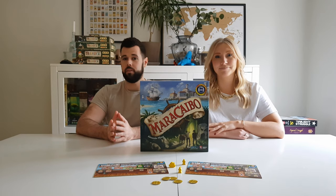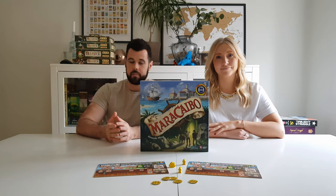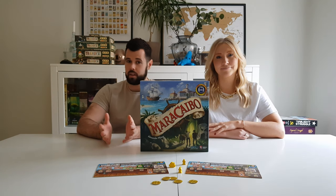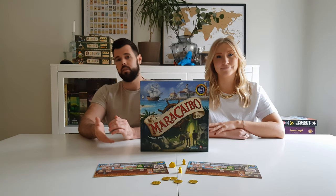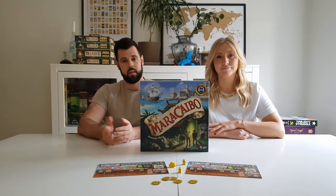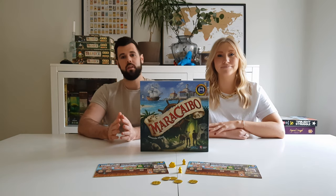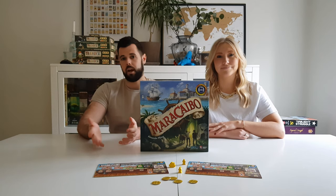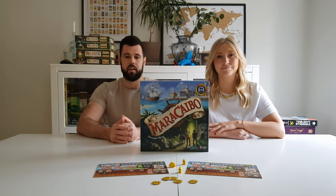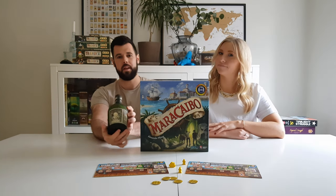Rum is a pretty obvious thing to pair with Maracaibo because it's set in the Caribbean — this is where rum comes from, that's what they drink there. Also, one of the main goods you can trade in the game is sugar cane, and that's what you use to make rum, so it's quite a nice pairing. But we don't just want to say a specific type of alcohol — we want to give you a brand. So in this case, we've gone with Diplomatico.